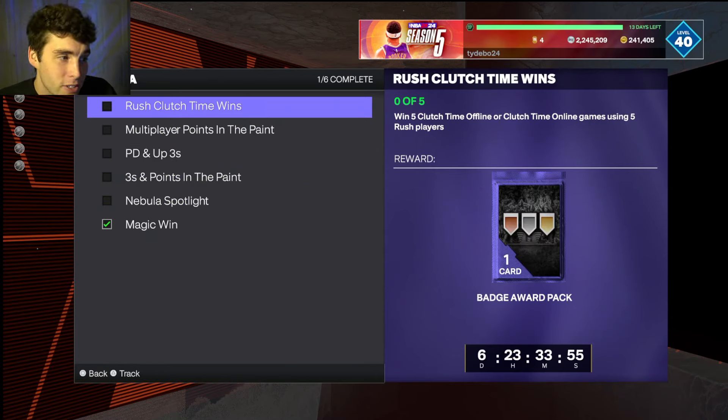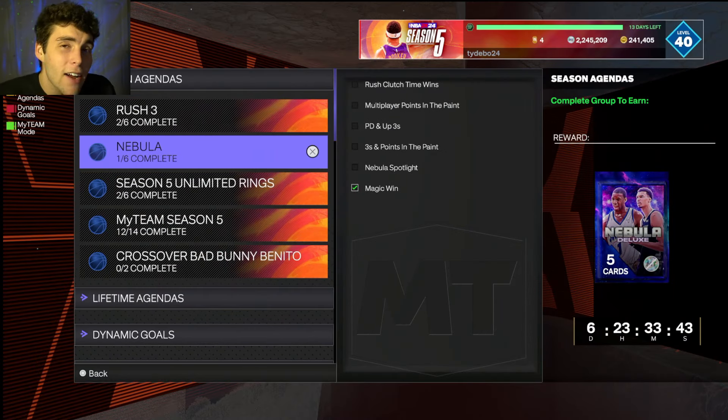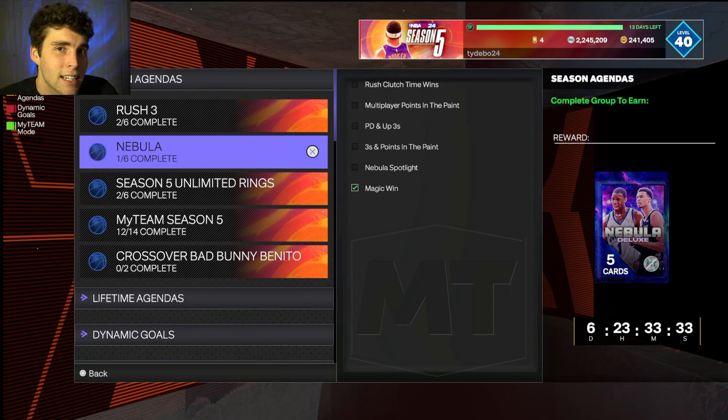Just grind this out, see what you guys pull, and go from there. Build your squad slowly but surely. It is annoying having to use rush players and 13 Magic players, but at least with the Magic players you can do it in a challenge game, which saves you time. That's gonna wrap it up — a guaranteed pink diamond, galaxy opal, dark matter, or 100 overall, you can pull any of them. Drop a like, subscribe, and as always, love you guys — have a blessed day.